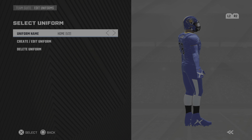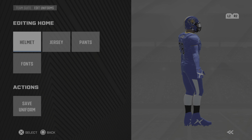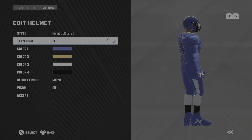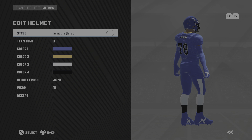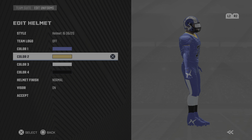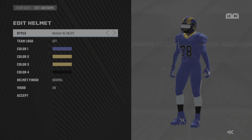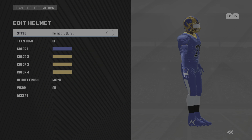Now watch this — I'm going to go to the uniforms, go to the helmets. They're not going to give you the default helmet, but a helmet that looks like theirs is in the game. You take the logo off and you look for their logo — it's right here.